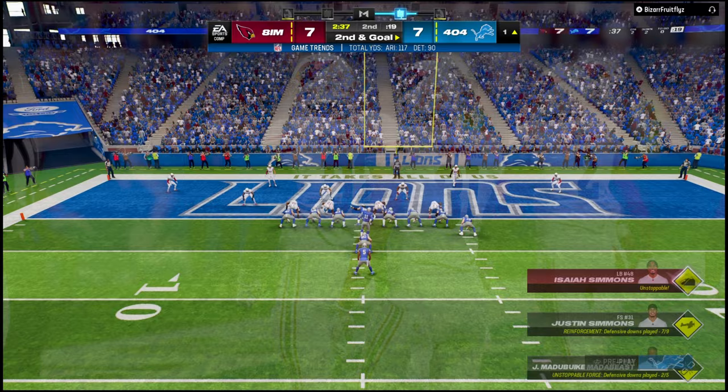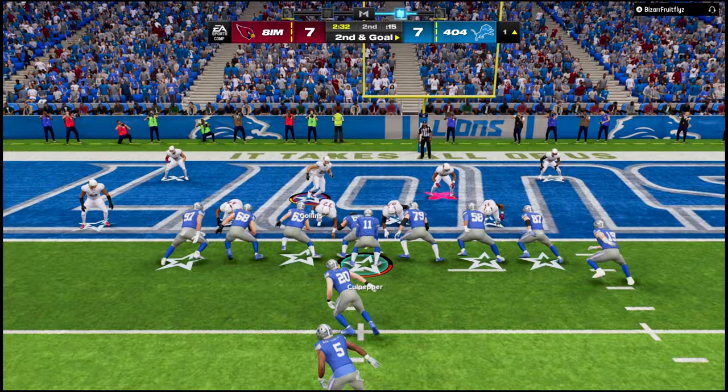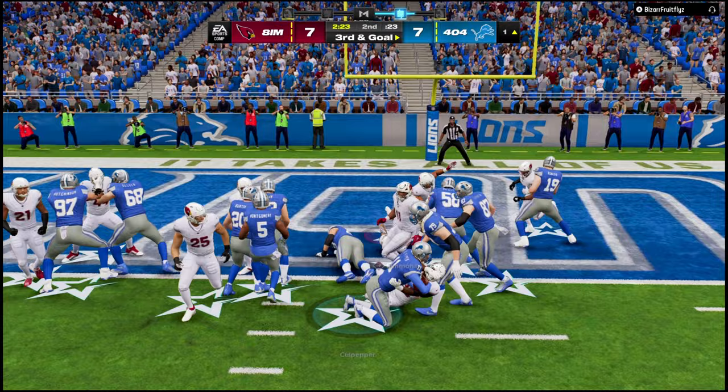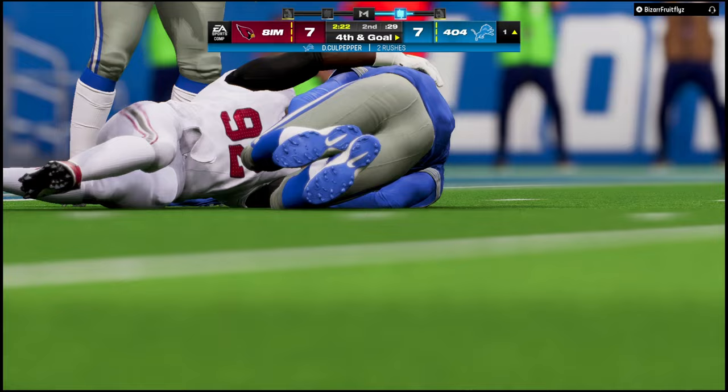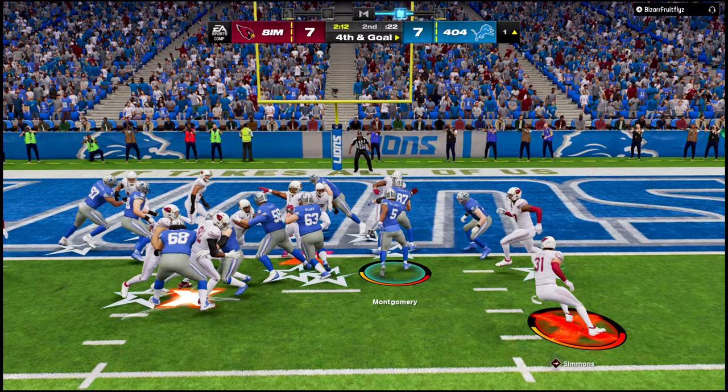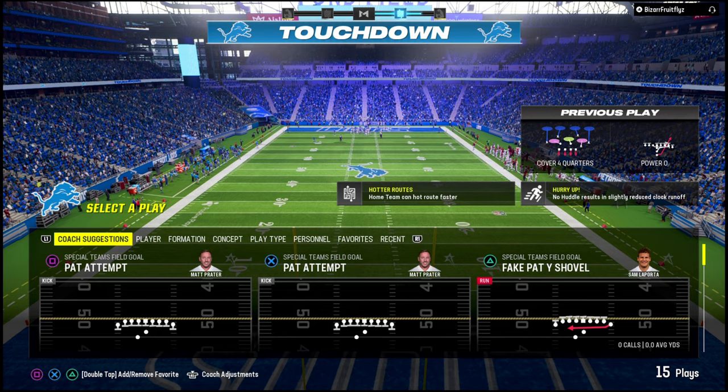I'm gonna do something I haven't run all year — a QB sneak — because we have a 6'4 260 quarterback, we gotta get in there. He's not even in the right formation for it. Get in there Dante! There is no way. He's 6'4 260 — he's gotta get in there. He's not even in goal line; he's in like a 4-3 or 3-4.